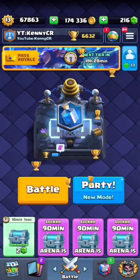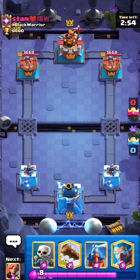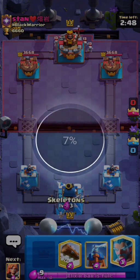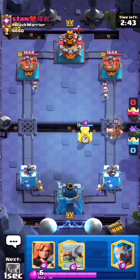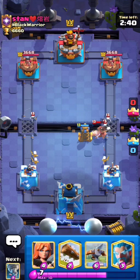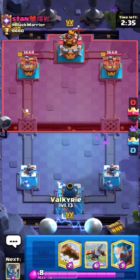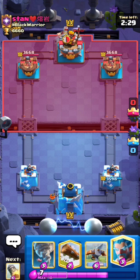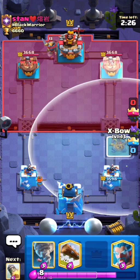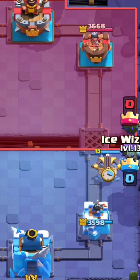Okay, so we're top 316 — about two more wins and we might be able to hit top 100. Skeletons to start — this might be Hoggy Q or 2.6. Let's go Valkyrie in the back. Seems like it's Hoggy Q since he does have the Snowball. Since he used his Knight, I'm just going to go Expo and then once I hit 10 Elixir I'm going to predict with my Ice Wizard.